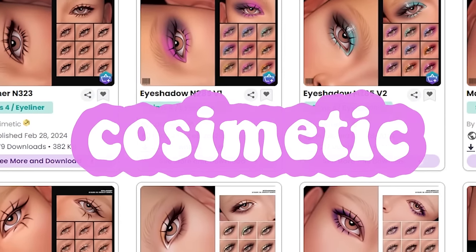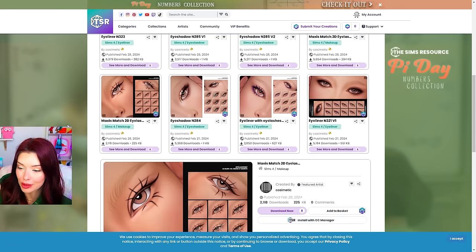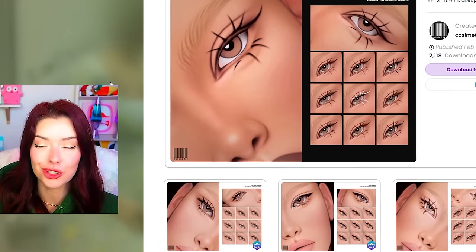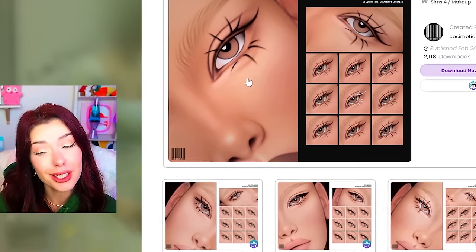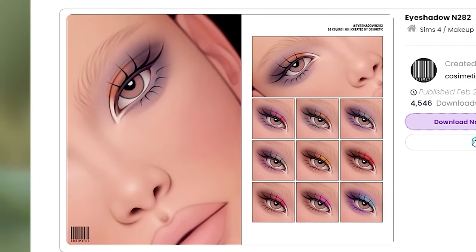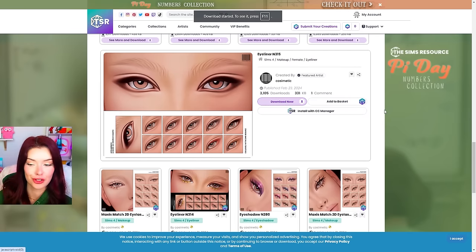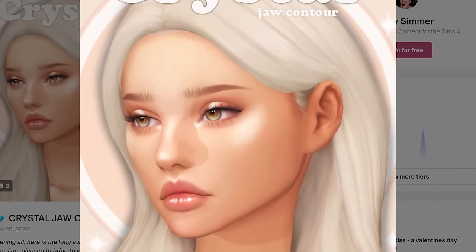I found this really interesting makeup page called Cosmetic. I'm mostly interested in these lashes because they kind of look doll-like — like those painted-on ones — and if I'm gonna be going for Bratz doll I feel like I could pull this off. And also their makeup is gorgeous. I'm gonna download this eyeshadow and a bunch of stuff — I'm intrigued. I found this jaw contour — this is by Lady Simmer.